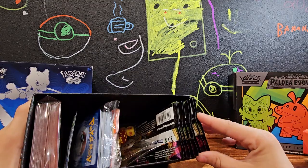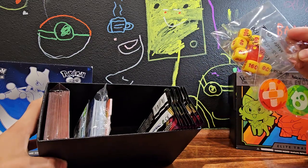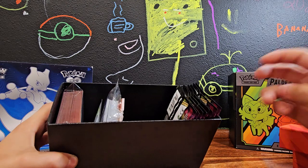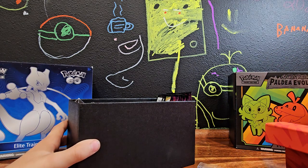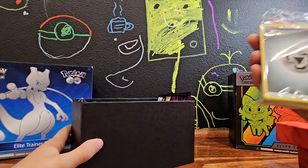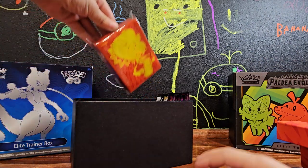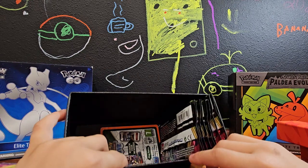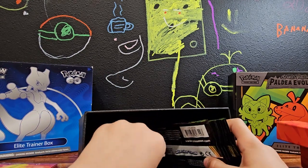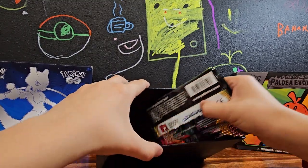Eight booster packs — not bad, usually it comes with nine or ten — plus dice and damage counters. We got 45 TCG energy cards, these amazing card sleeves. I love Pikachu, he's the coolest in my opinion. We got the code card, which I'm not going to show you because I play Pokemon TCG Online, and four dividers. Okay, let's get into it!